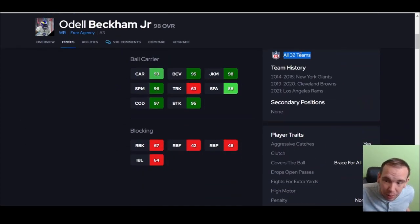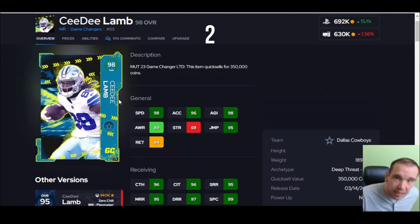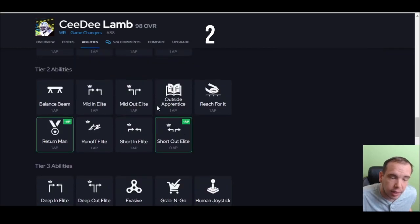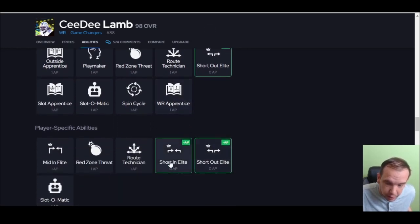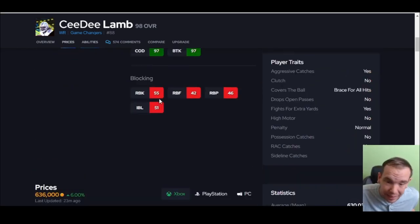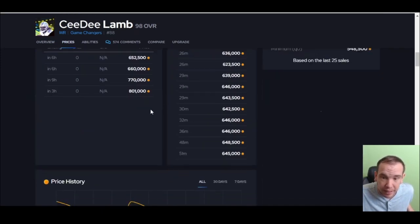CeeDee Lamb is number two. This guy has the best AP setup of any wide receiver in the game. The speed is just fine, I wish the acceleration was better. He breaks more tackles than you think, he fights for you — he does not truck though. Look at this AP — it's just stupid. He gets short out for zero, short in, and route technician for one, so you can get all three of those abilities for a total of one AP. He has the best AP setup in the game. He's on my team, he's not leaving. He has 99 speed, 99 acceleration, plus the best AP setup — this guy could be on your team to the end of the year.